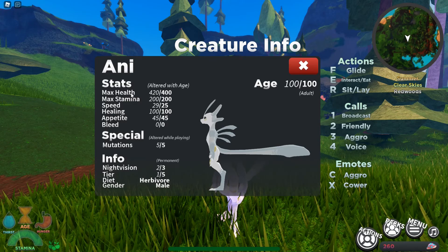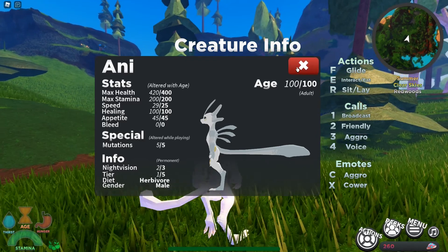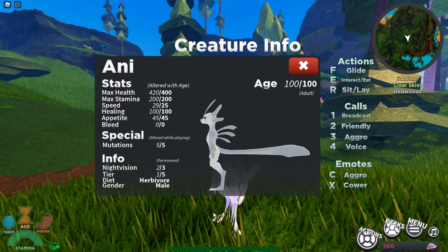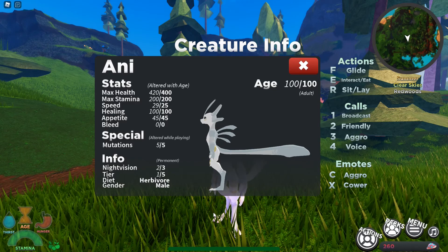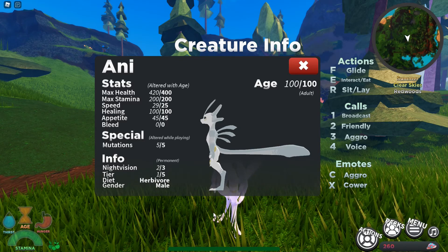Some special info here — everything in just a hot little second, but first, thank you for tuning in. Now let's get straight into the video and begin with the stats: max health 400, stamina 200, speed 25, healing 100, appetite 45, and bleed 0.